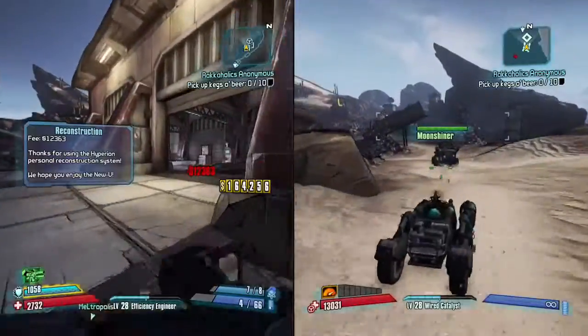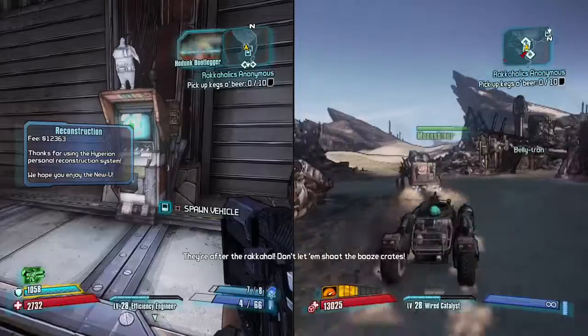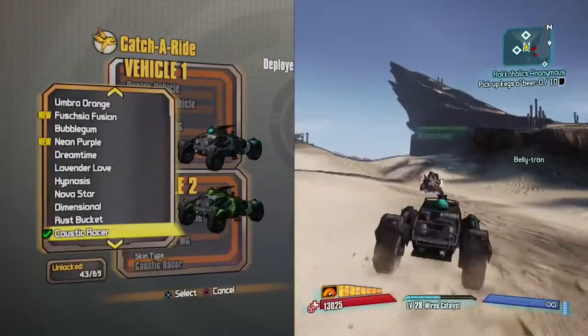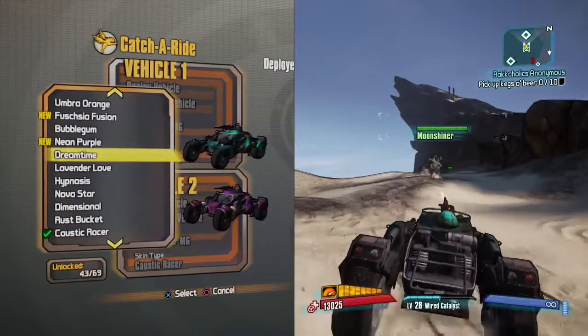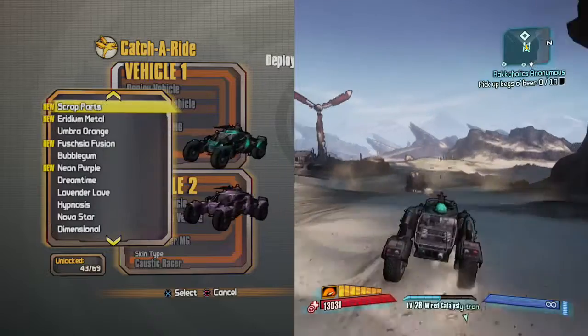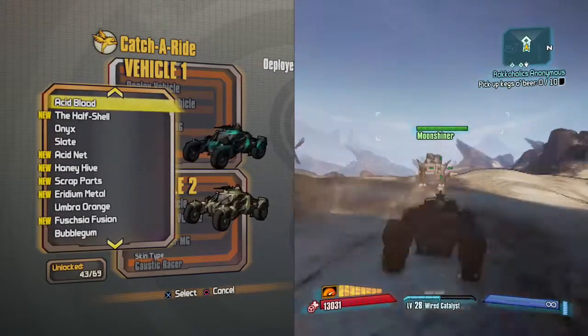Oh well, this gives me an opportunity to shoot this guy. You gotta shoot the barrels and then the stuff pops up. I'm just gonna follow it and shoot. You get the barrels — you knock stuff off their back, you don't kill them. It's not coming off.